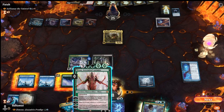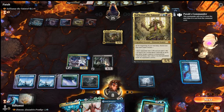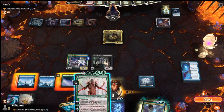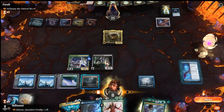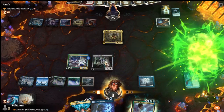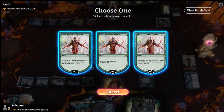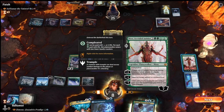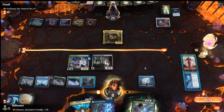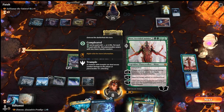Here we can deploy another win condition. Notice Nissa can be played for 5 and she's pretty good, but you can also play her for 7 and she's almost an instant win condition - you can immediately ultimate her and get +1/+1 for each Forest on every creature. That's powerful, but not enough to deal 25 damage here. So I'd rather create a token and win next turn - next turn we can ult Nissa and have enough creatures to kill the opponent.